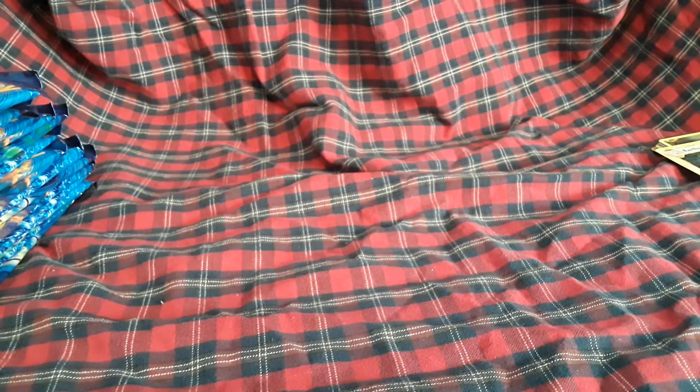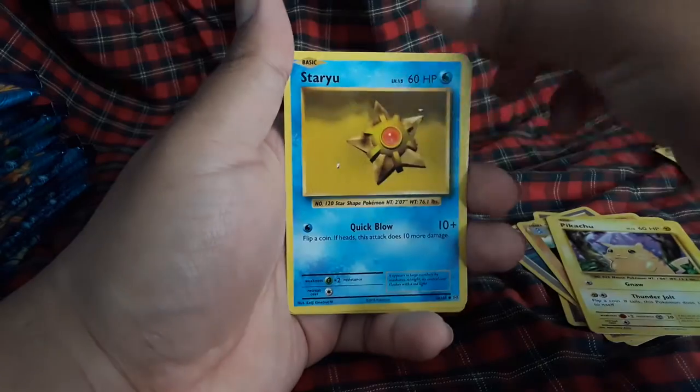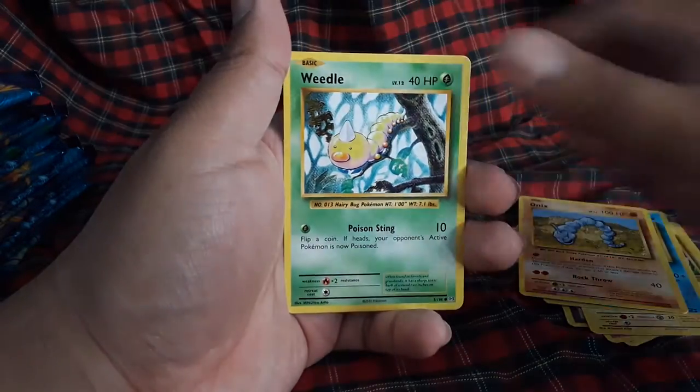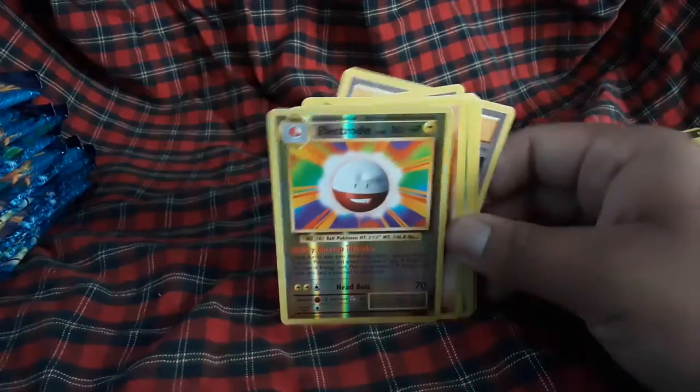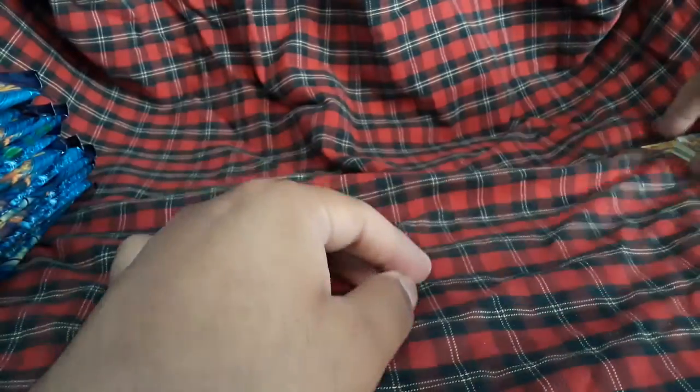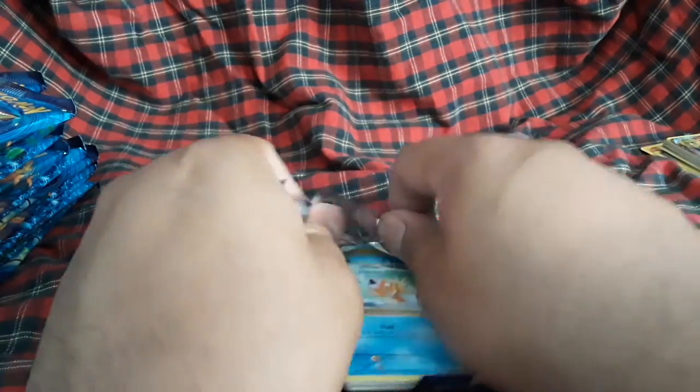Pikachu off the bat. One, two, three to the front — I see something shiny. Potion, Machop, Pikachu. Staryu, Onix, Weedle, Electrode reverse, and we have a Charizard EX — Mega Charizard EX! Let's go. Two for three, we have the EX version.